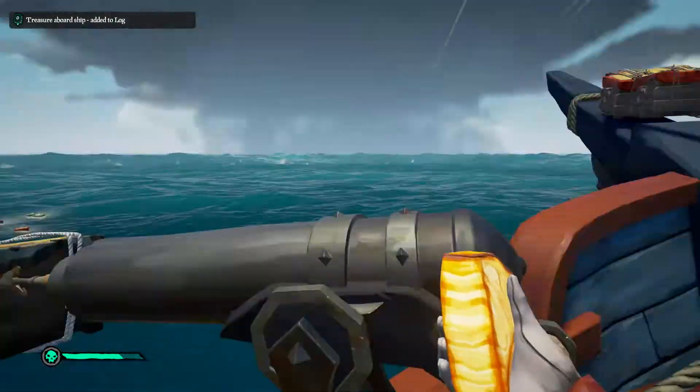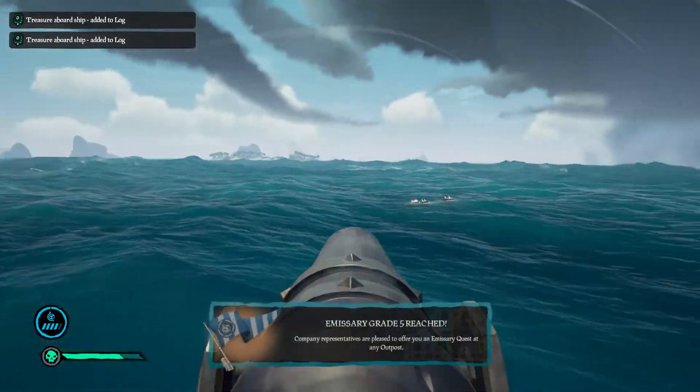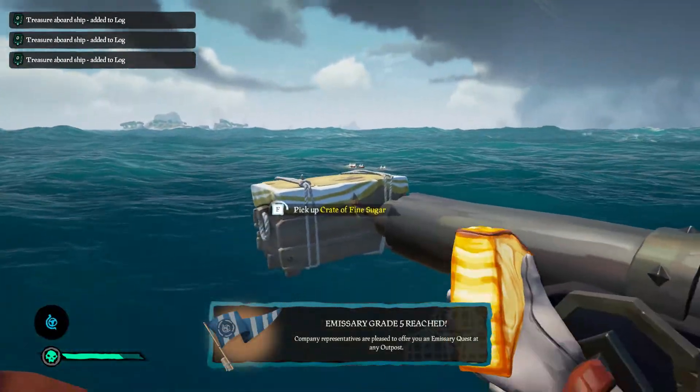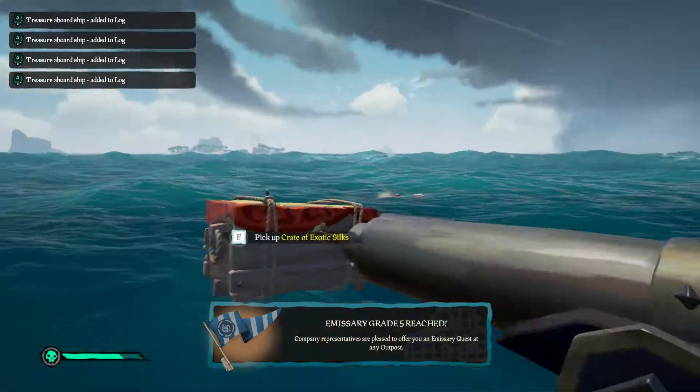Once you put all of it on deck, you should hit level five of the emissary, which will give you the sweet float bonus that you want.